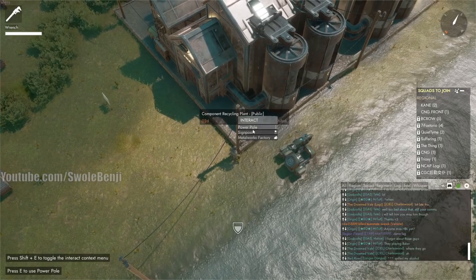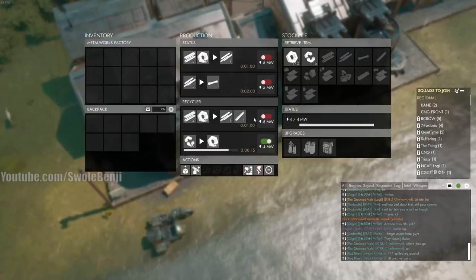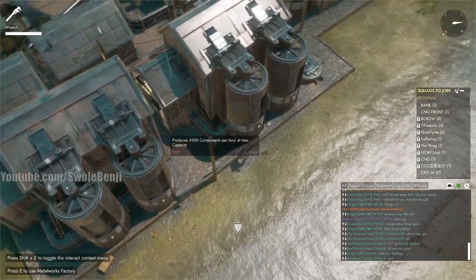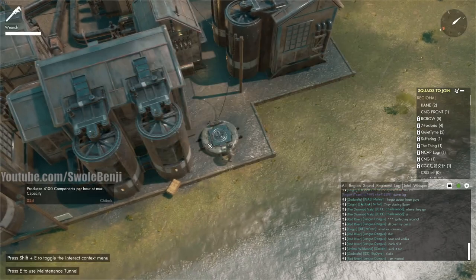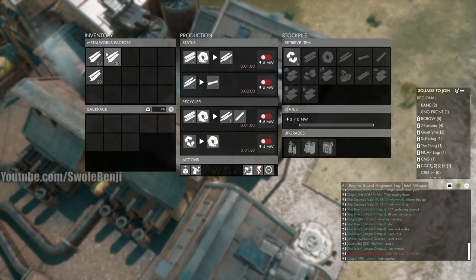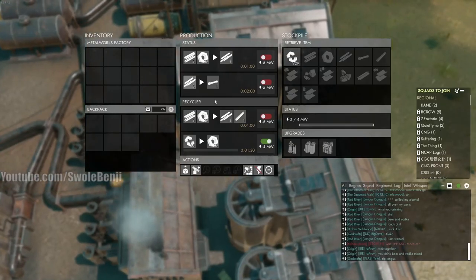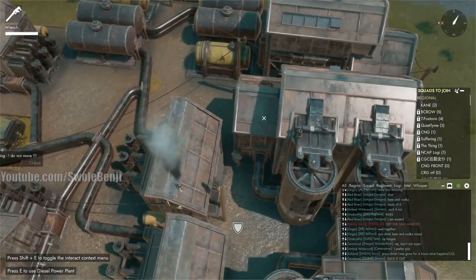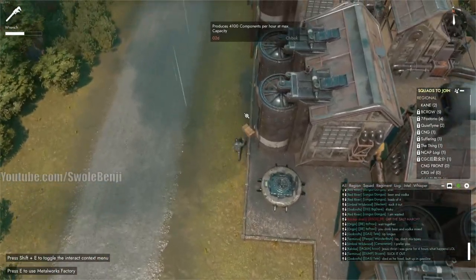Let me get closer to the power pole and unplug all of these. Sometimes the buildings won't let you unplug them so you have to unplug from the power pole — people forget you can reserve the power pole. We can just shut down everything here. We've almost got this entire zone completely offline — lots and lots of things being thrown on the ground, unplugged, power going down.